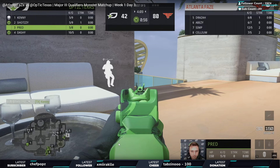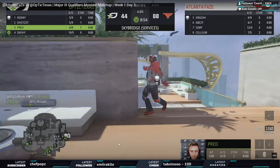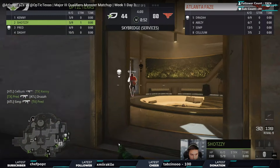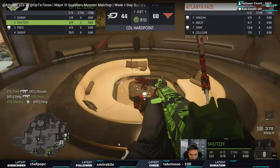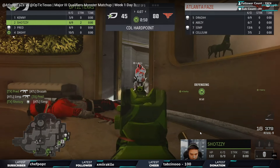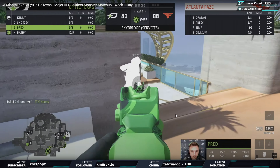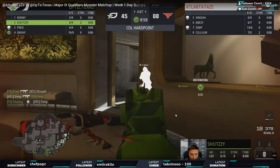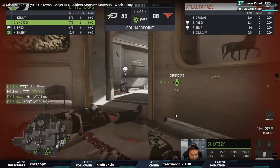Looking at the minimap overall, FaZe are just outplaying Optic. They get the opening kill, they've got three in the pinch - they take their time. Draza really needs to slow down there and let Simp make the play. For me the key moment is Abisi and Simp two versus one against Shotzzy by himself. If Shotzzy dies here it's really really bad for Optic Texas - but he goes through, takes out one, he's weak, about 80 HP remaining. He turns around using movement to his advantage, drop shots to make it harder, goes through and gets the two-piece.